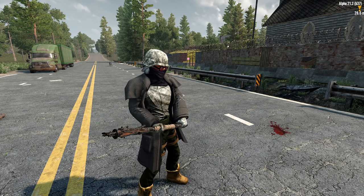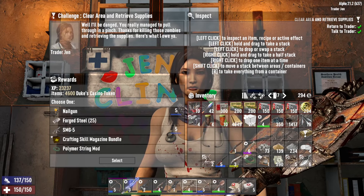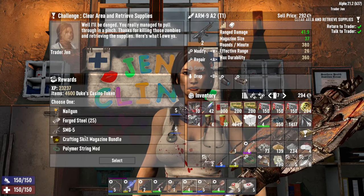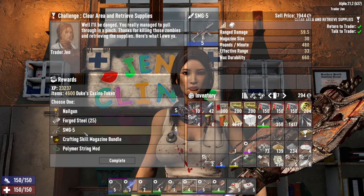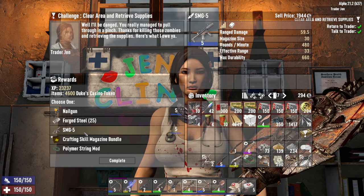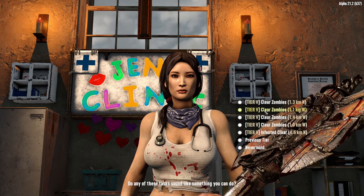Alright, I'm going to turn this quest in, got some stuff to sell. The SMG5 ain't bad — this one's 41.9 and this one is 59.5. Well, shit, I think I'm gonna have to take that. Okay, and a job — just a clear one, looks like something we could handle.